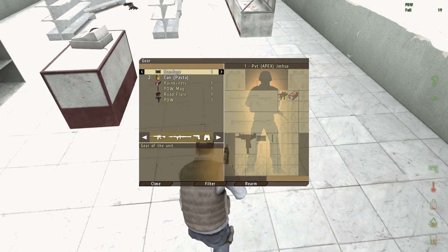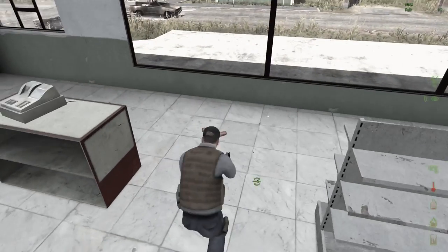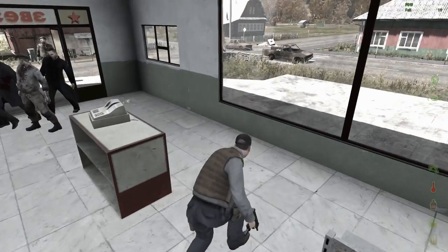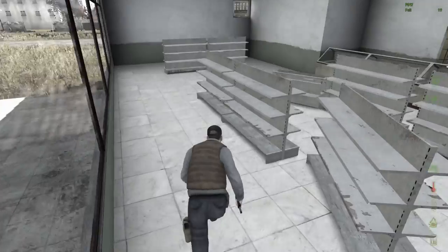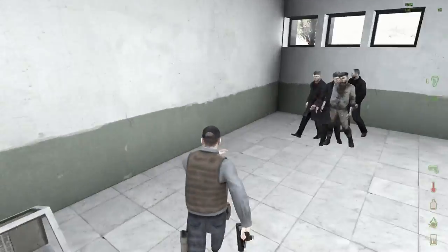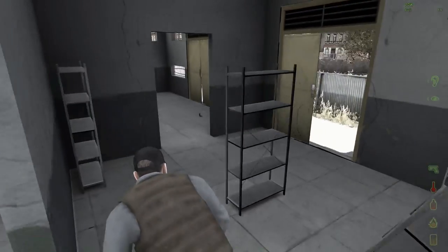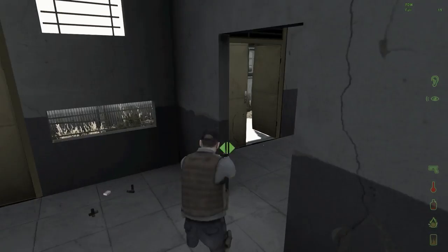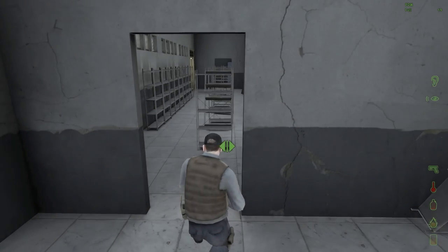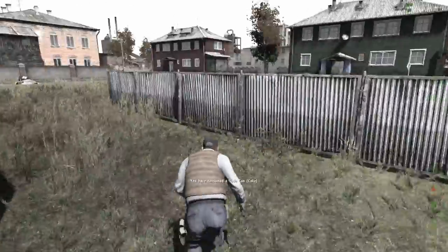Got some food here - some pasta - and it's kind of weird that you don't start with backpacks anymore. Look how many zombies there are. I'll go ahead and drink, then let's head to the fire station - that would probably be our best bet for a weapon other than this PDW.